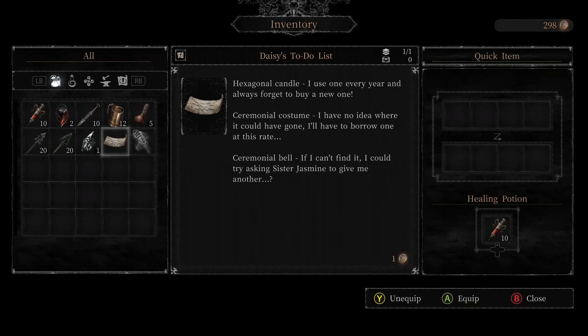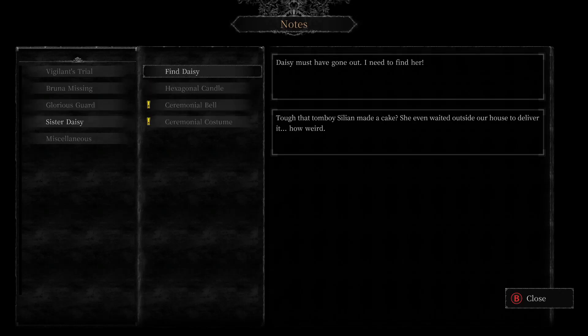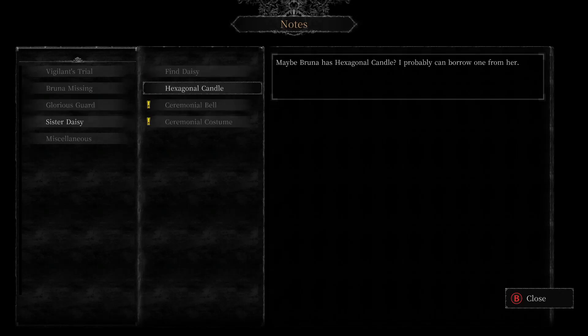I picked up something — it was just notes. Daisy must have gone out. The note says: 'Maybe Bruna has a hexagonal candle. I remember nuns distribute ceremonial bells to people in the church. Where can I find a ceremonial blouse? Maybe she already had one.'